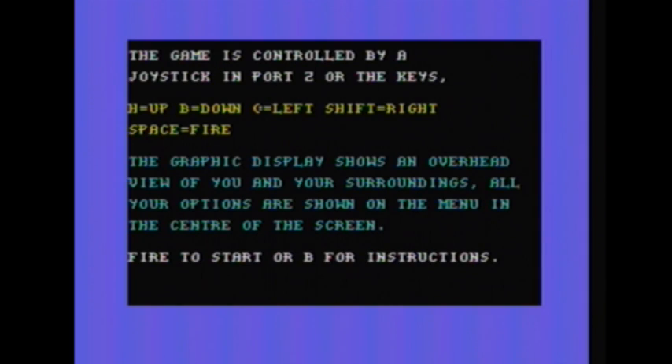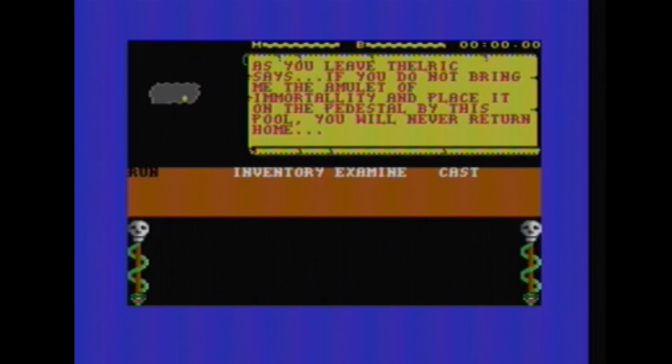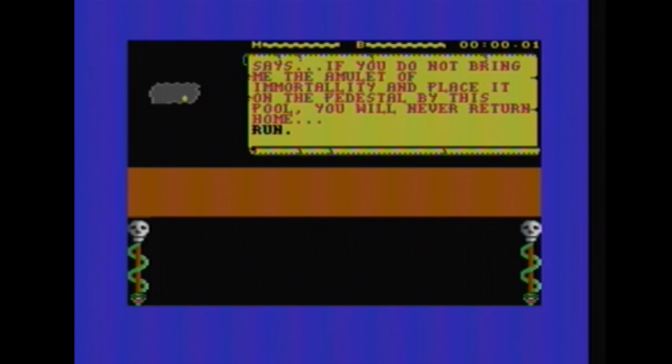Once the game loads, it gives you a quick overview of the controls and the perspective that you'll have in the game, as well as some more instructions, or you can just press fire to start the game. Pressing fire drops you right into the action — or rather, in a panic if you don't know what's going on.